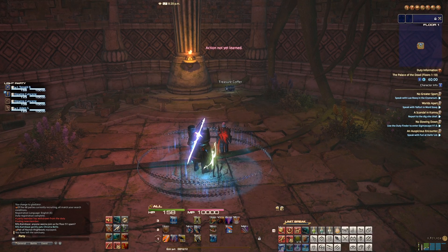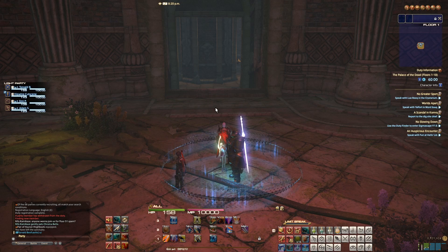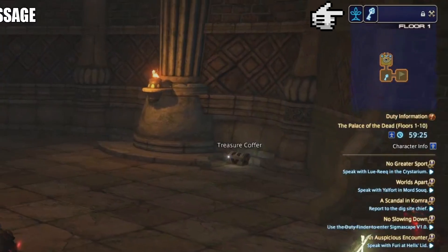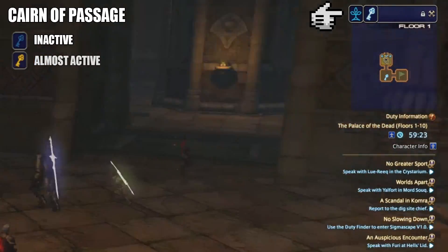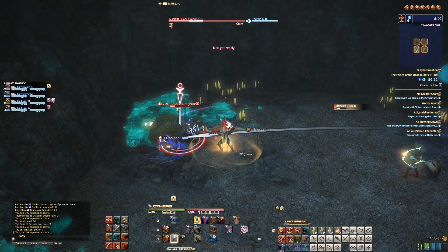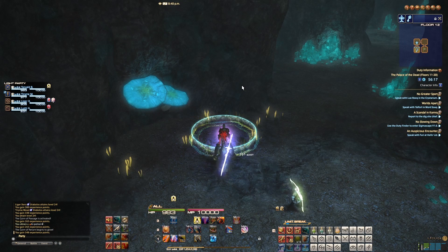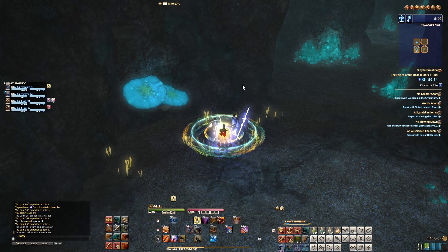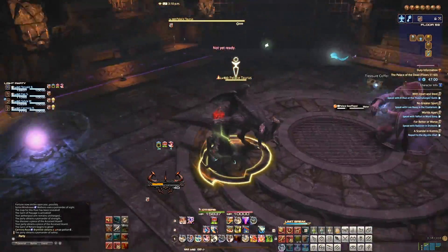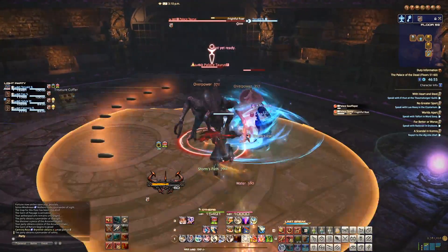Now you're inside the palace — here's what to do. You'll encounter random layouts and monsters along the way. A map in the top right tells you where everything is. One icon is the Cairn of Passage, which is your way to the next floor, and the other is the Cairn of Return, used to revive teammates who die. Both will start out inactive and must be activated by killing a set number of mobs on that floor. You'll see them progress through a series of colors until they reach light blue, meaning they are active. Once active, the Cairn of Passage will have a ring around it. If that ring goes dim, it means one of your party members is currently in combat and may need your help.